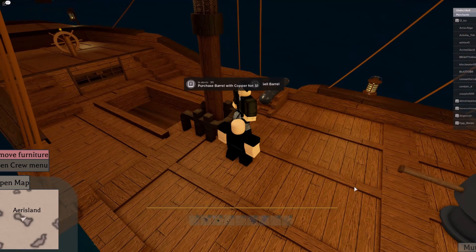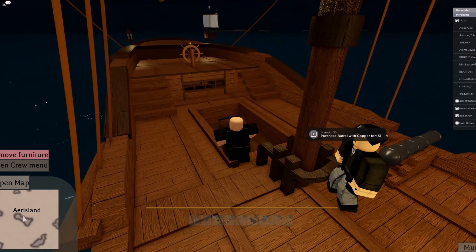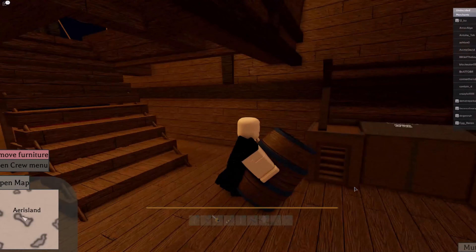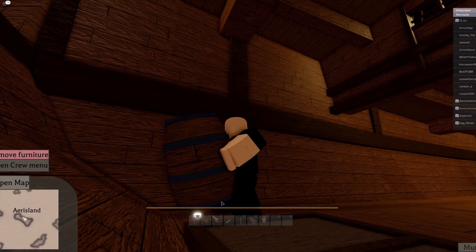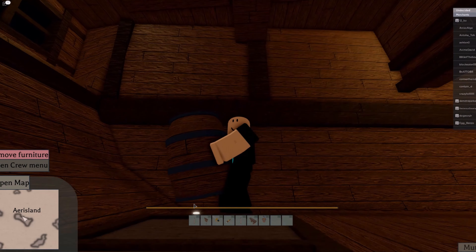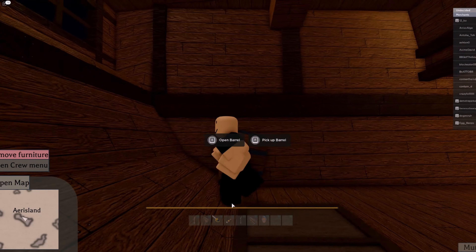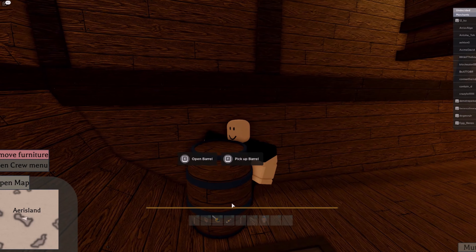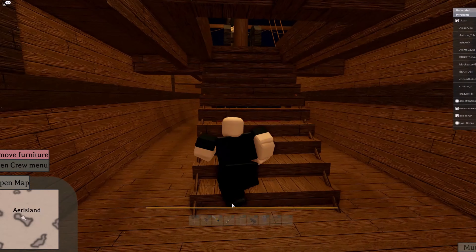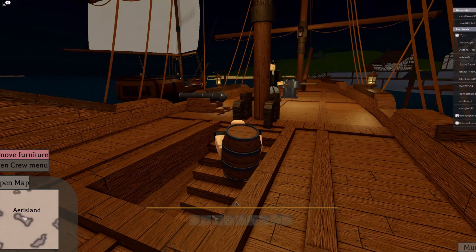Once you've raised your anchor, hold F on the barrel to pick it up. You can fill your ship up — you can only place barrels downstairs, and under there you'll see a white indicator. If it's white, you can place it there; if not, it will fall. Push it down and make sure it's white so it sticks down there and you can't push it off.